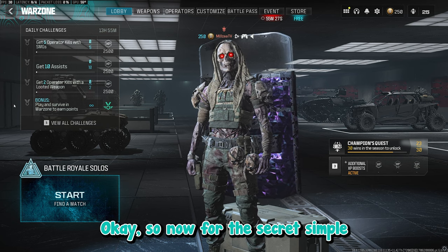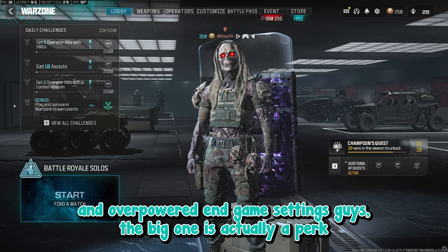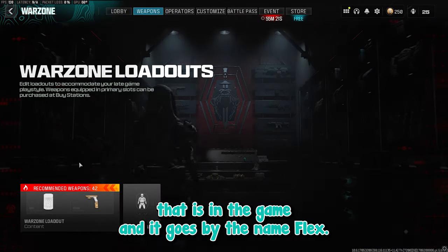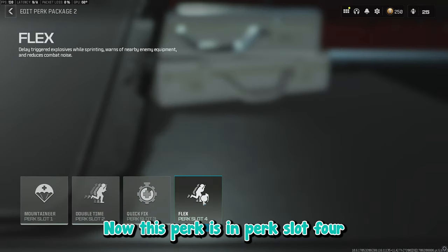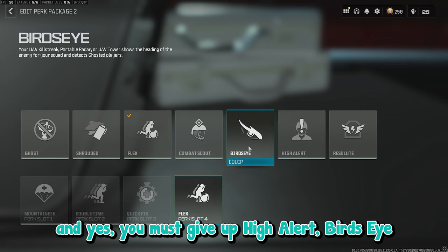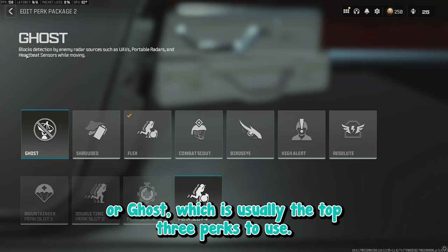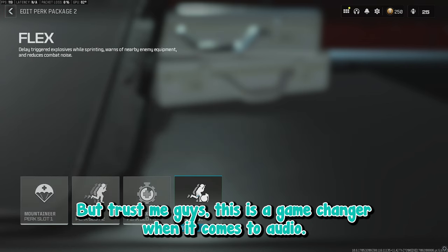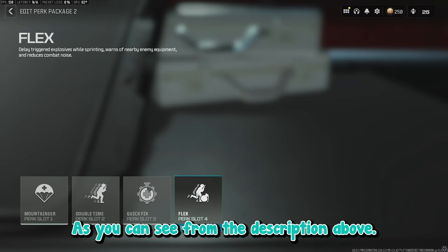Now for the secret, simple, and overpowered in-game settings. The big one is actually a perk in the game called Flex. This perk is in perk slot 4 and yes, you must give up High Alert, Birdseye, or Ghost — usually the top three perks. But trust me, this is a game changer when it comes to audio. It reduces combat noise as described — reducing airstrikes, gunfire, and everything that may overpower footsteps.